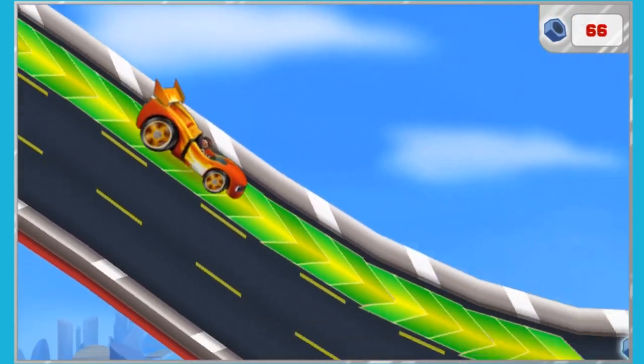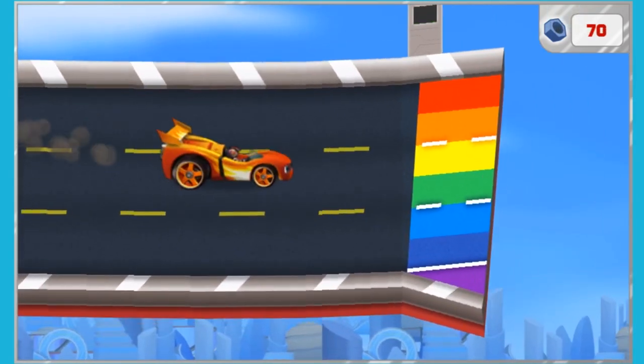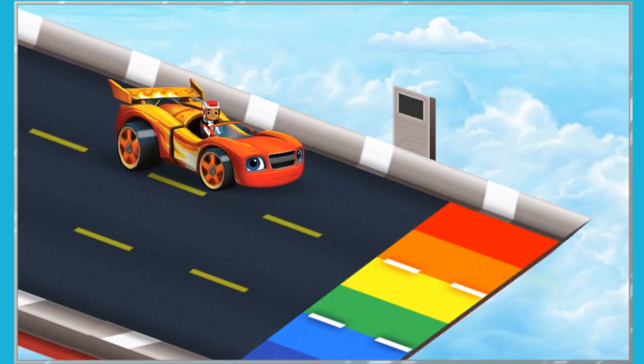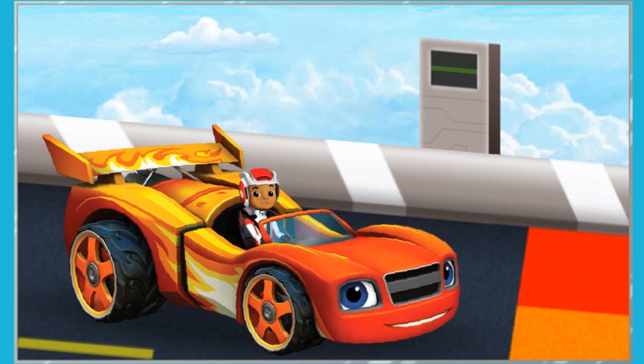Accelerate! Got it! Accelerate! Blaze, look! There's no more track. And what are those rainbow colors at the edge? Hey, check it out! A computer! It must release the Sky Track.